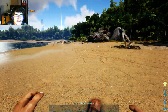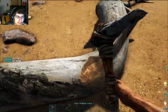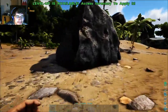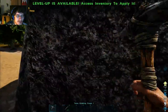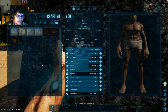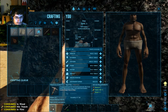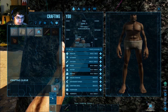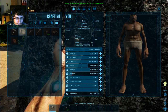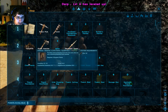I need wood and flint for the hatchet. You always level up real quick at first, it doesn't last though. That's already damaged pretty badly so I'll repair it real quick. I'm going to increase my melee damage, I need that.